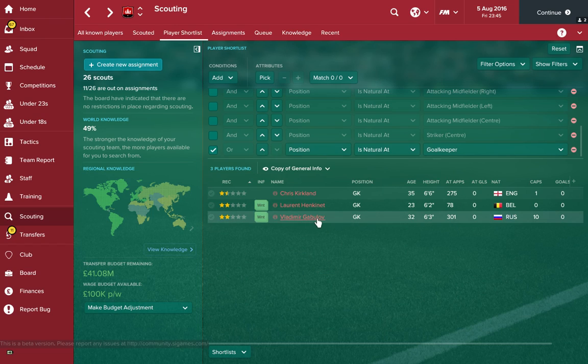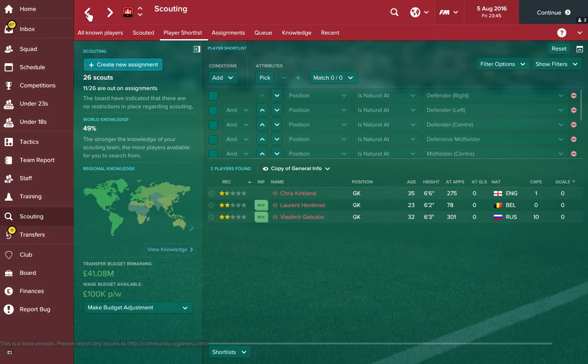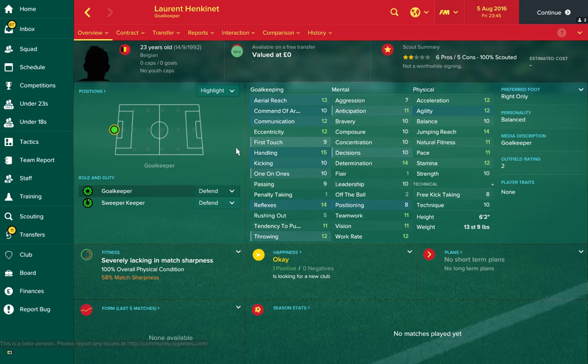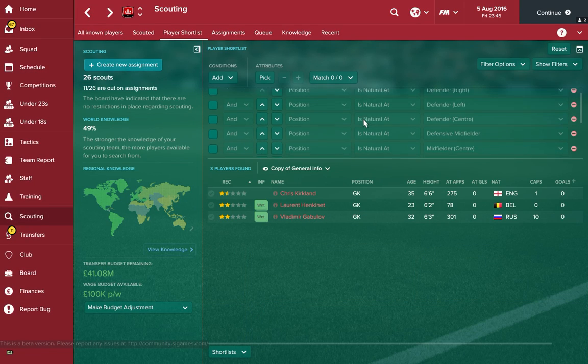This year we've gone for Vladimir Gabalov in goal. He's got some great stats so you can pick him up absolutely free of charge — Reflexes, Handling, Agility and Jumping Reach. For the second choice we've gone for the Belgian, Lauren Henkelet. He's got Handling 15, Reflexes 14 and Jumping Reach at 14 as well. Some great little free goalkeepers there.